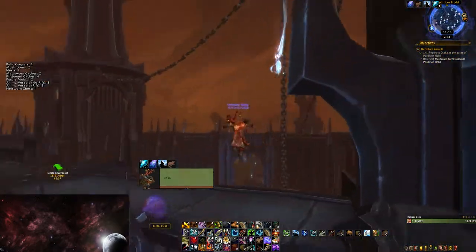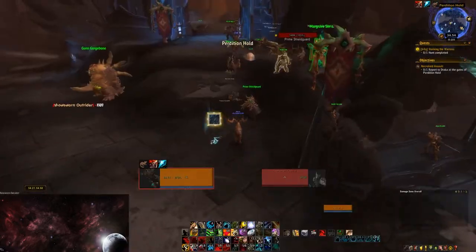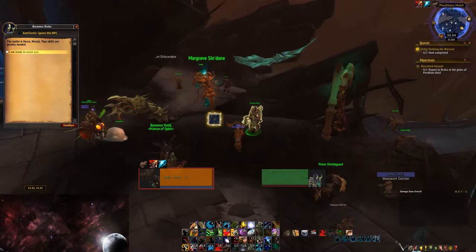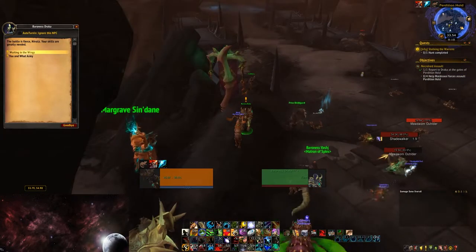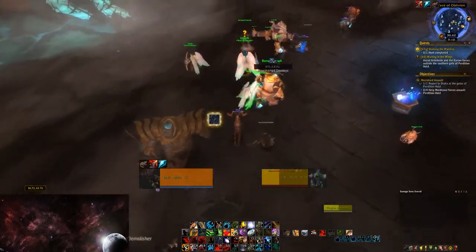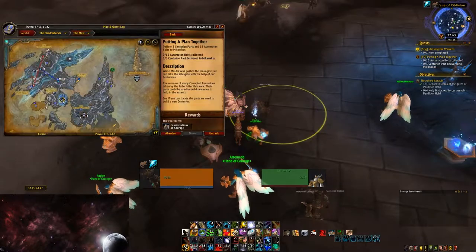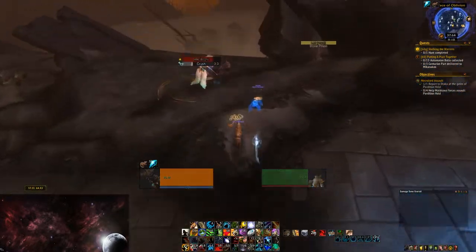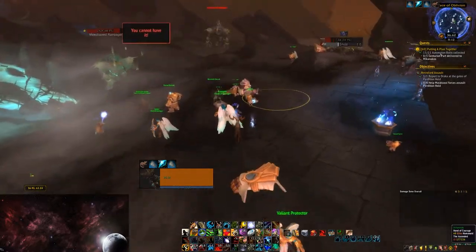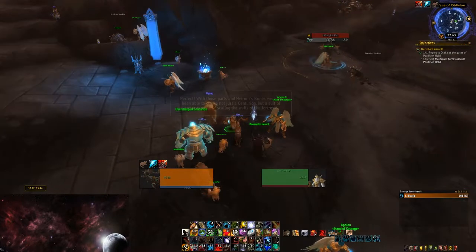To get the overcharged Centurion, a Necrolord Assault must be up. At the assault, go to Draka and tell her you're ready to assist, then grab the quest Waiting in the Wings. Go down the hill to turn in the quest and get the Putting a Plan Together quest from Milkanos. Run around collecting all the nuts and bolts, pick up the Centurion parts, and drag them to Milkanos. Complete the quest and you will now have access to the overcharged Centurion.